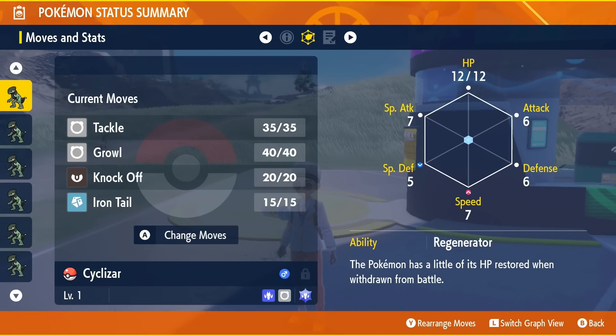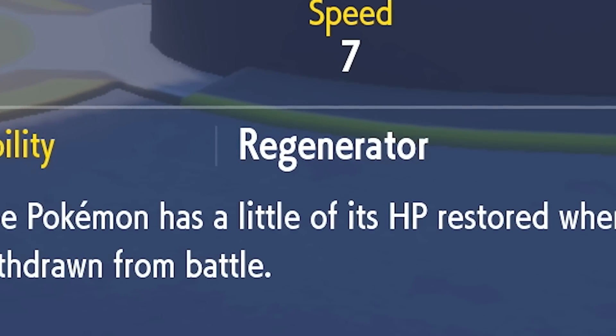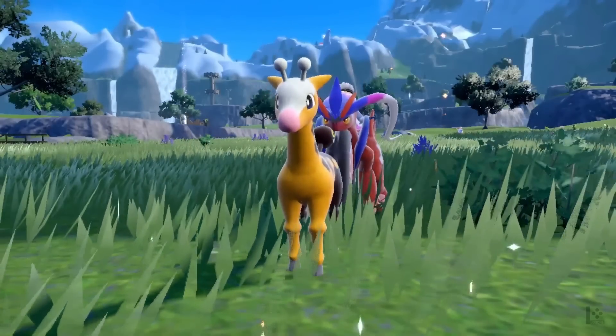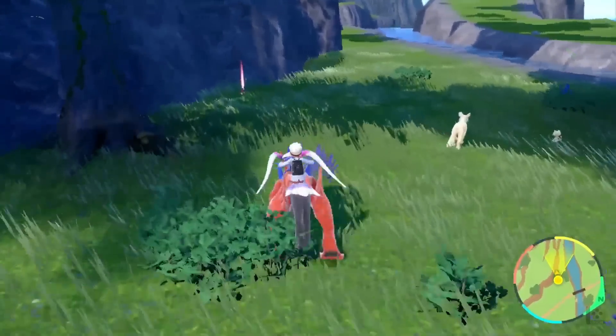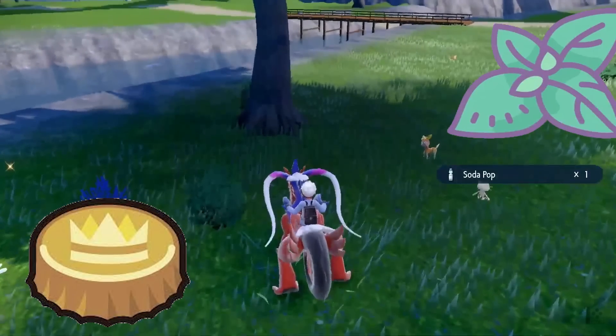Another reason is to pass down hidden abilities — the rarer abilities that Pokemon can have. If you breed them down, you can make as many as you want. Fun fact: if you use a hidden ability patch on a Pokemon and then breed it, you could get countless offspring with that hidden ability. That's not something possible through items like bottle caps and nature mints.